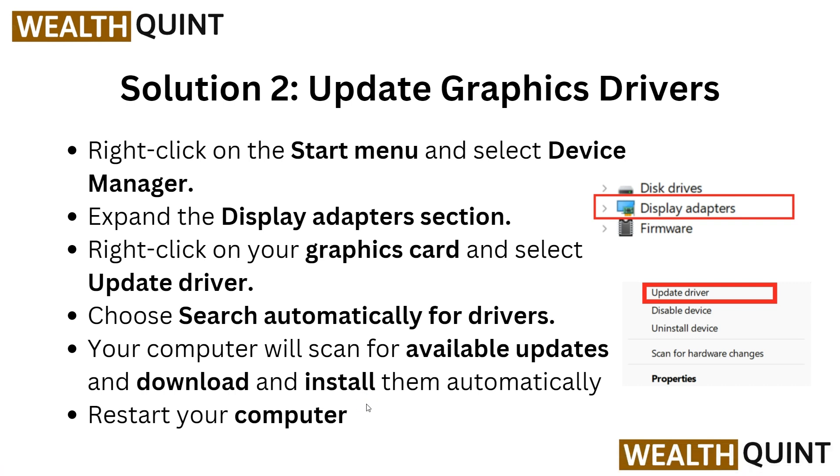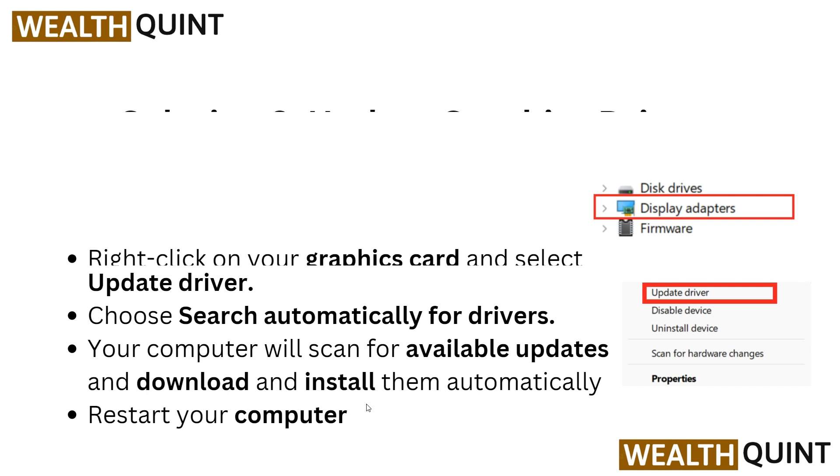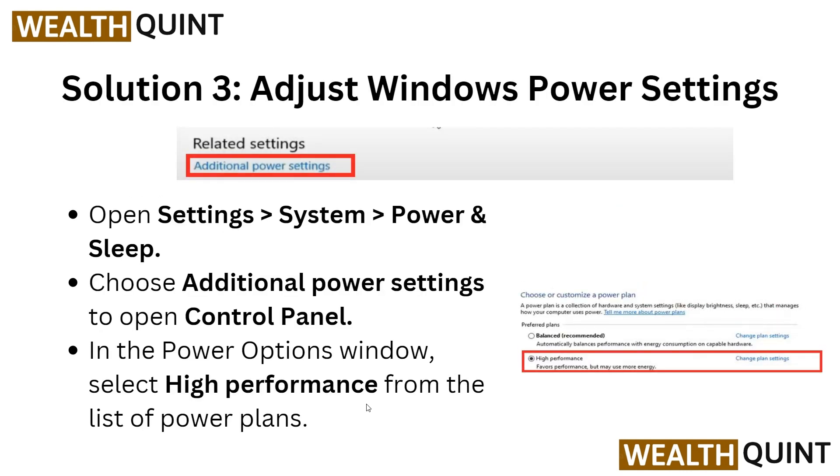Download and install the update automatically, then restart your computer to complete the process of updating your graphics driver. Now we are going to solution three: adjust Windows power settings.